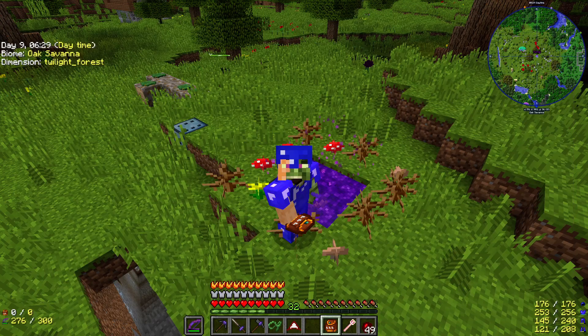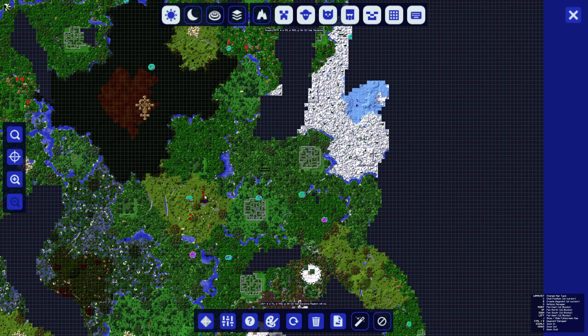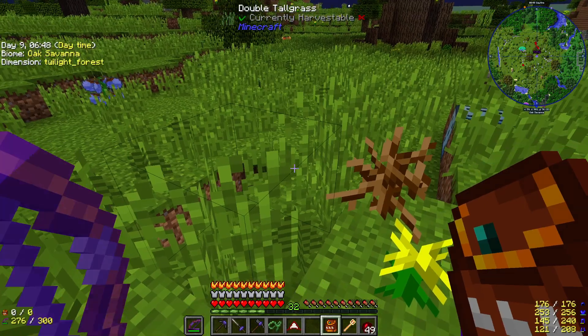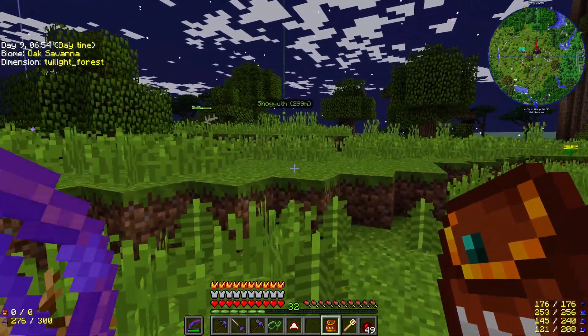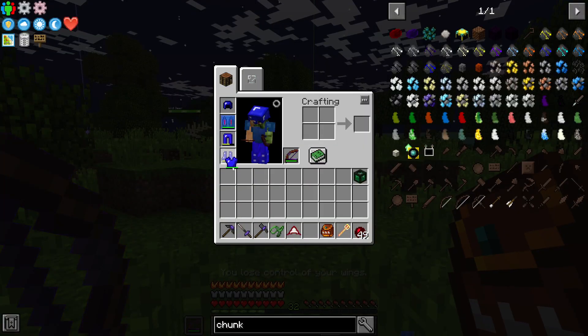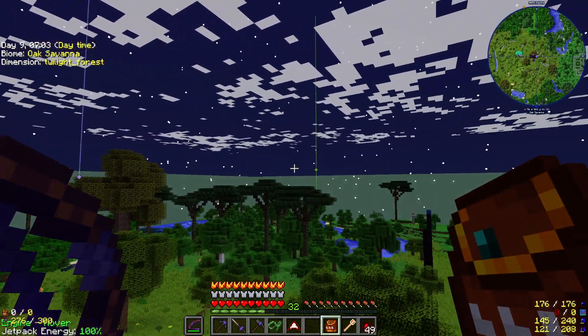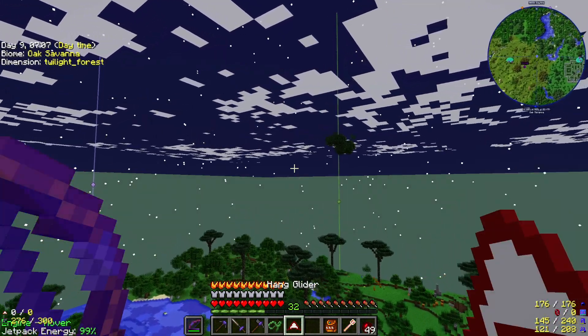Looking at our minimap here, here's our portal right over here. What you're looking for is this big square right here — that's where we're trying to go. It's just east and a little bit west, so we want to go like this way. We're going to go up and glide.